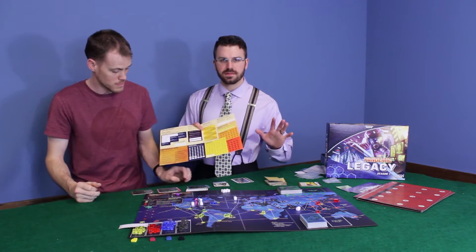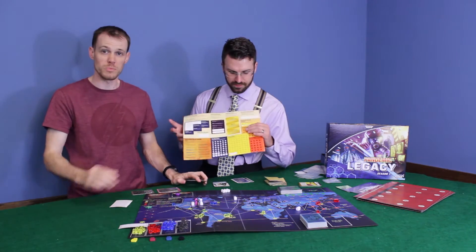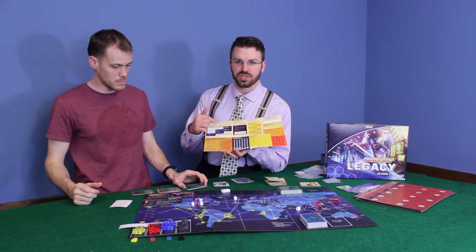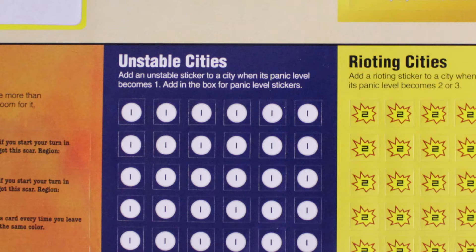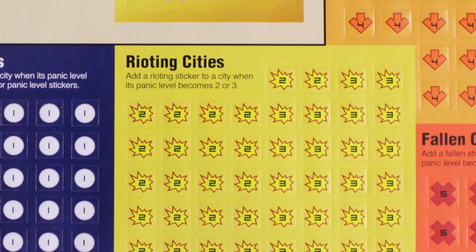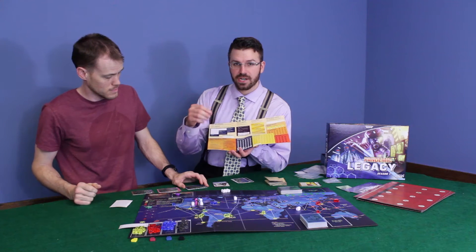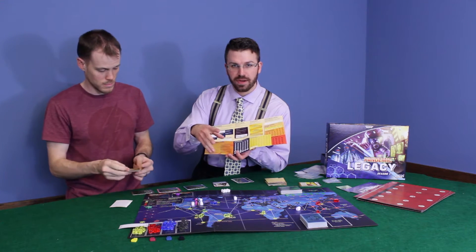There are no spoilers in this video. One thing that immediately changes this game is the cities — unstable cities, rioting cities, failing, falling cities. In the cities, if you have an outbreak where there are three cubes already in a city and you need to add another cube, there is an outbreak that occurs.